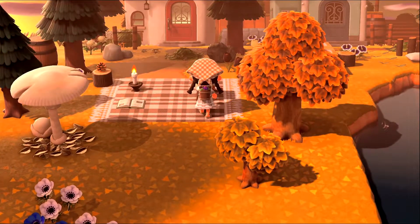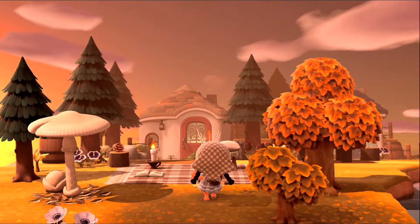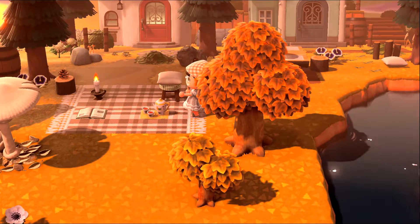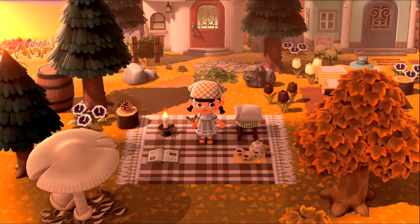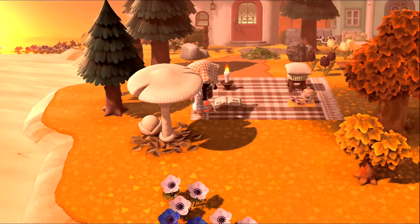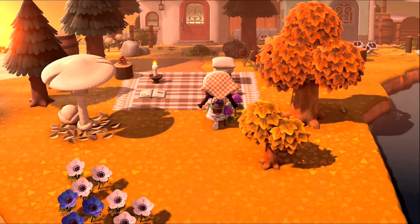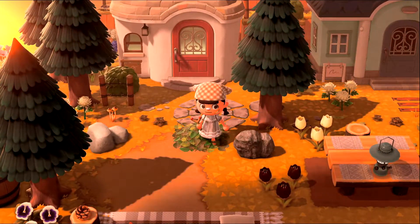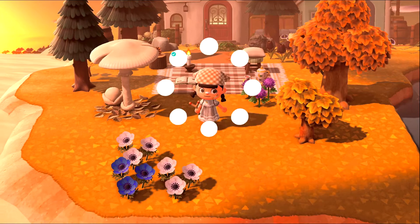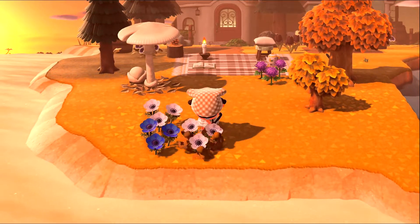I'm gonna move this up so we can place the tea set on the blanket. I'm gonna put it right here — I mean, that's really cozy. I also have this purple flower, I'm gonna put it somewhere, maybe right here. I also want to decorate with some more mushrooms but I don't really have an idea of how many I need for all the stuff I want to build with the mushroom recipes, so I'm trying to keep them for now.